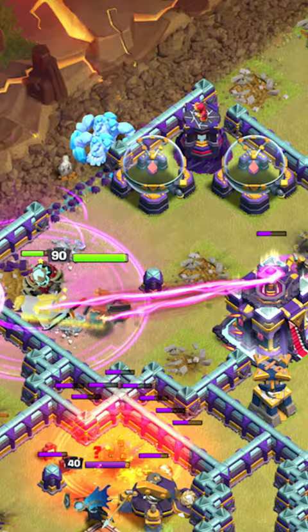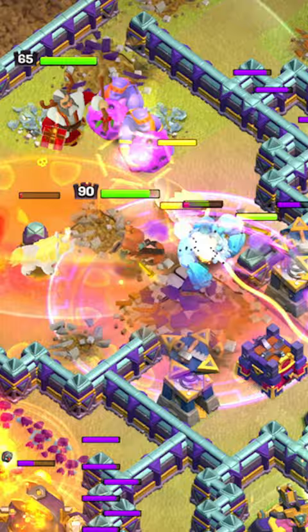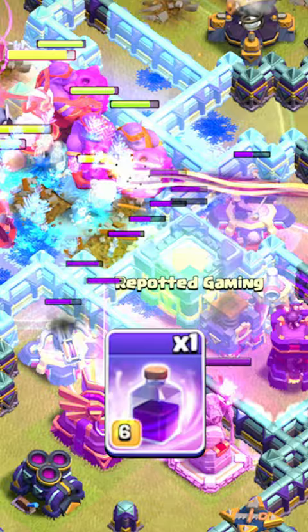Jump on top of the Clan Castle and use a Rage where the Town Hall was, then use the Warden's ability. Drop the Royal Champion at the top of the base and another Rage on the Clan Castle with a Freeze and Skeleton spell on this wall.